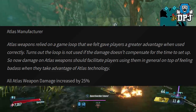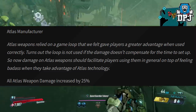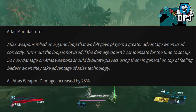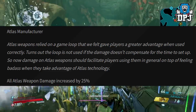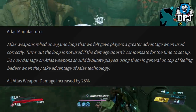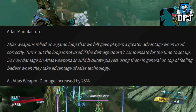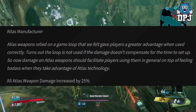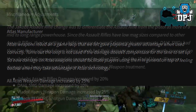Atlas Manufacturer. Atlas weapons relied on a game loop that gave players a greater advantage when used correctly, but turns out the loop is not used if the damage doesn't compensate for the time to set up. Damage on Atlas weapons should now facilitate players using them in general, on top of feeling great when they take advantage of Atlas technology. All Atlas weapon damage increased by 25%.